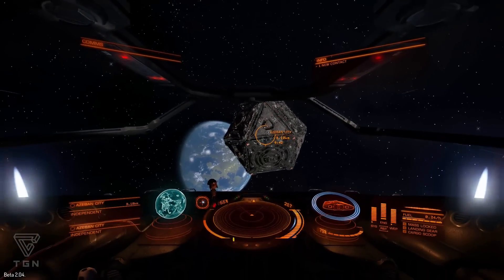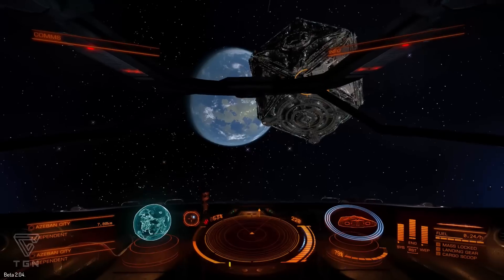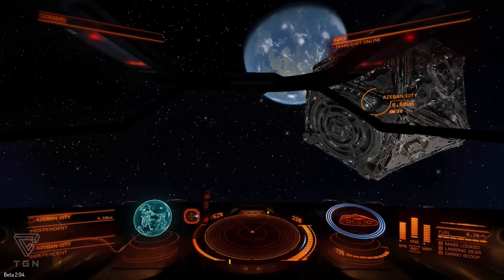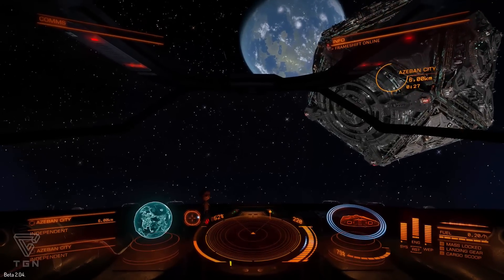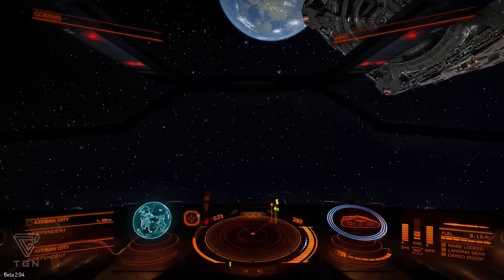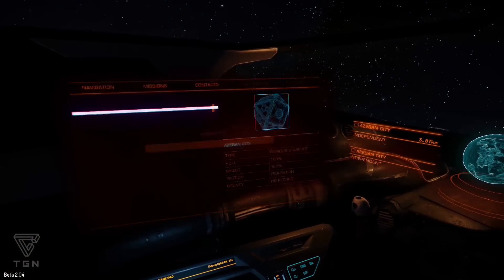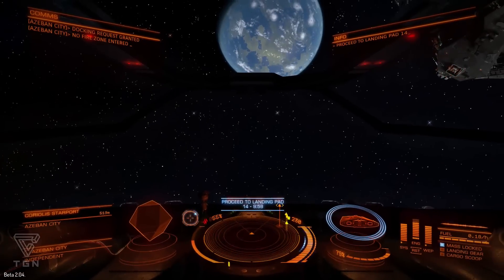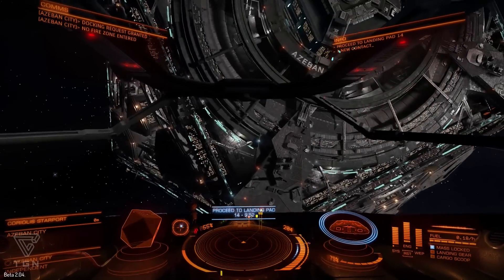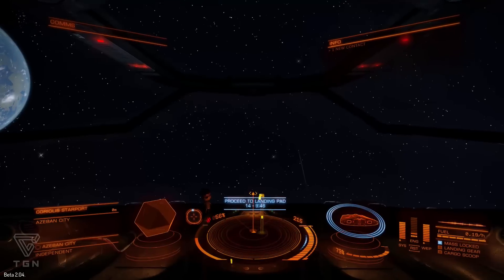And there she is. Coming to the station - once I get about five kilometers out, I'll be able to request docking clearance. I should probably find the dock on this. The quickest way to find the dock I found is to look for the sections that aren't spinning as much. Six kilometers out - this is a big station. Go ahead and request docking from my contact list. Request granted. All right, I've been cleared for landing at pad 14. And don't screw up the pad you're on - they give you a certain amount of time.